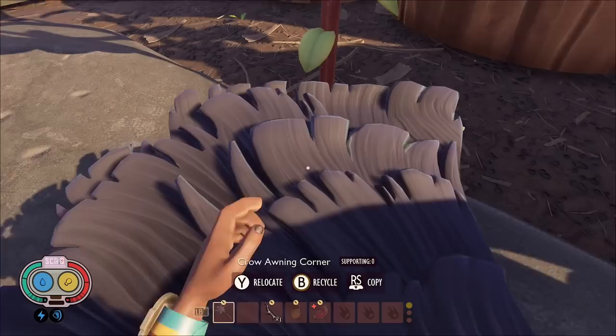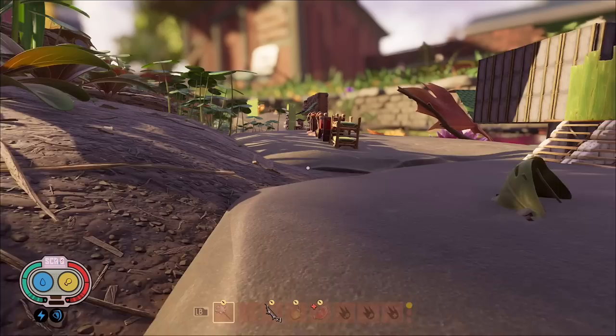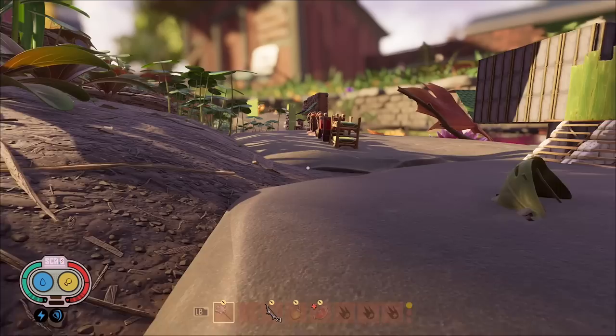Finally, we have the curved sprig and acorn fences — I think these are new, I don't remember seeing them before but I might be wrong. Either way I picked them out just in case. That's all for building pieces; now we're moving on to furniture.